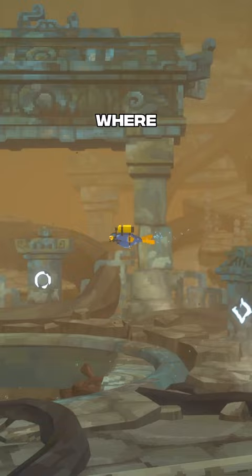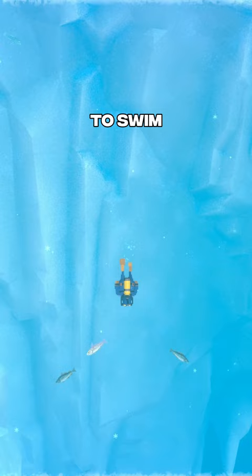There are two locations in the game where Ruby spawns regularly and both are on the bottom left-hand side of the hydrothermal vents area. However, you don't need to swim all the way to the bottom to know whether one has spawned.